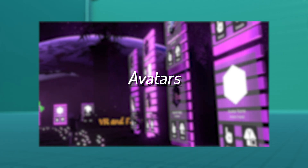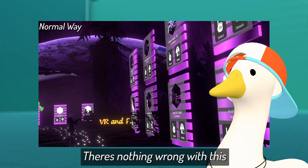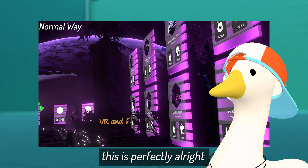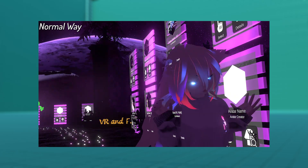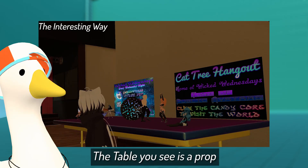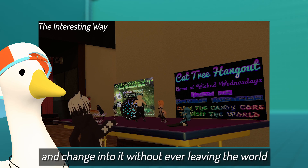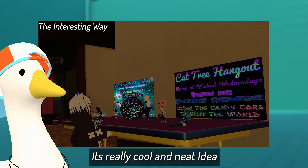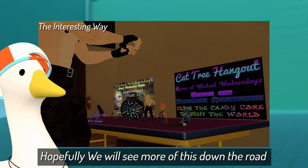Searching for Avatars. There's nothing wrong with this — this is perfectly alright. The table you see is a prop that allows Panda to pick an avatar and change into it without ever leaving the world. It's a really cool and neat idea that will have many uses. Hopefully we will see more of this down the road.